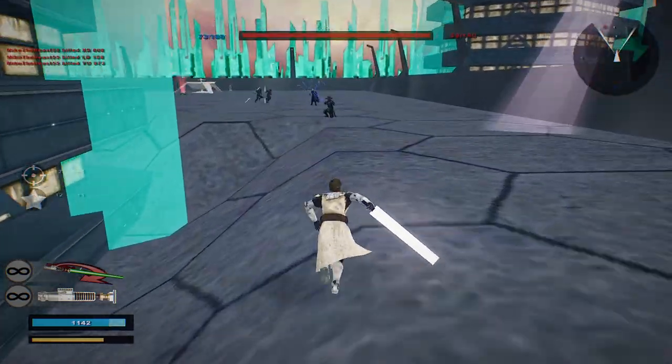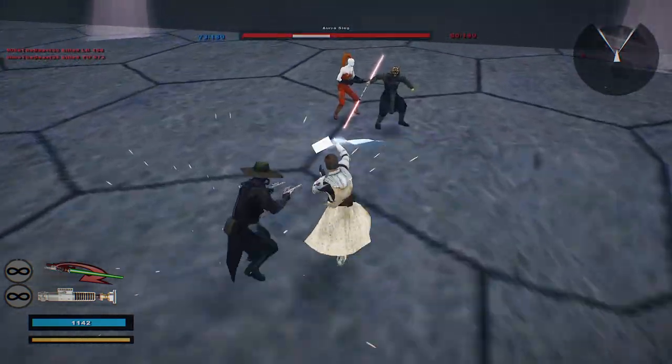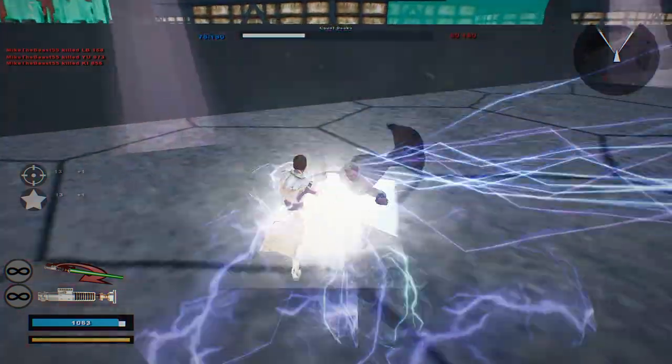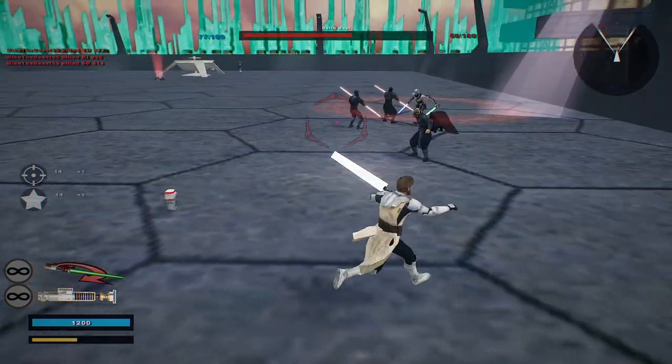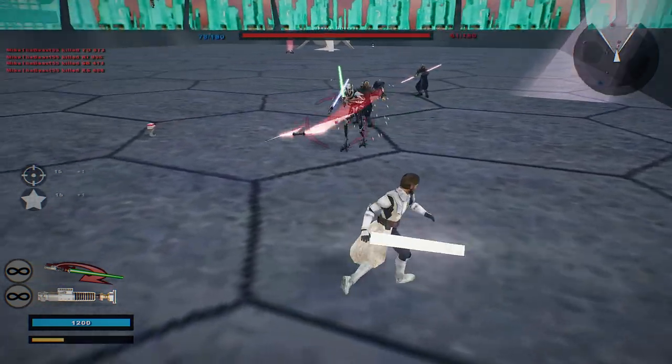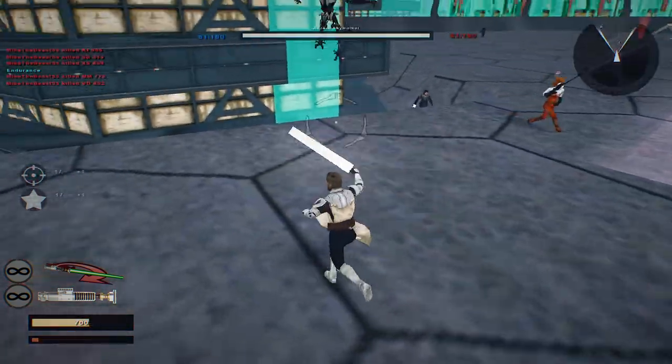The easiest units to kill on here are the ones that shoot lightning at you, or the ones that shoot at you. Funny because Count Dooku was harder to kill in the Clone Wars TV shows, and meanwhile here on Battlefront 2, he's pretty much a joke.